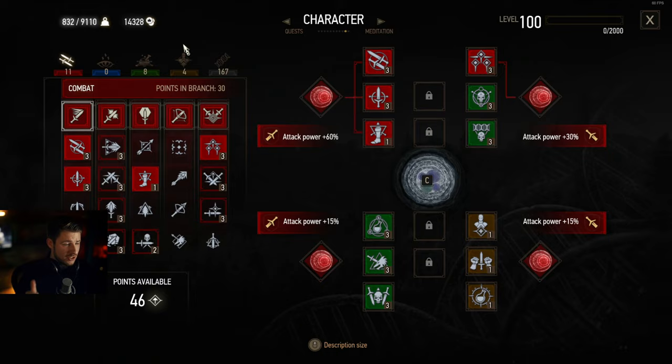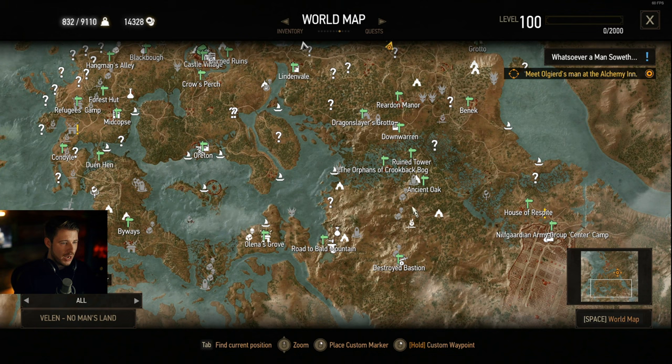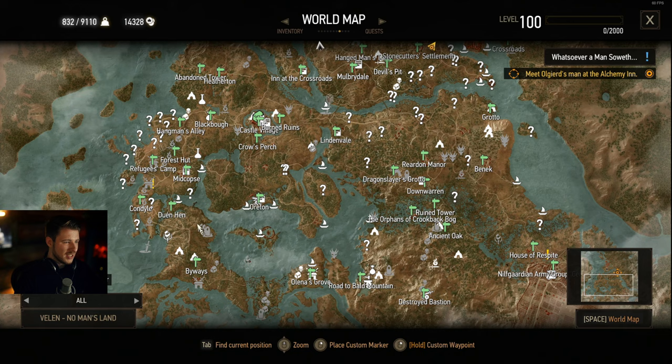You also always want to get these points of power — like the places of power in Velen and White Orchard. They are quite easy to get, and I will show you some so you can get your points really quick.